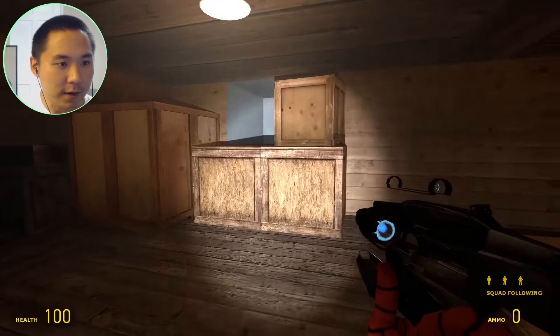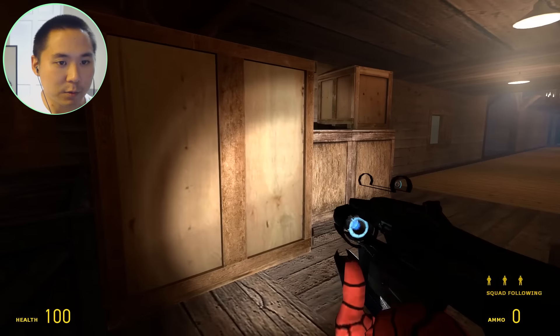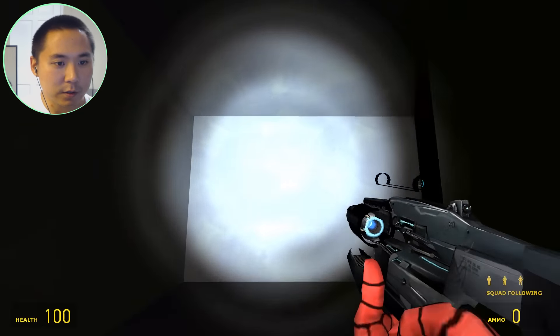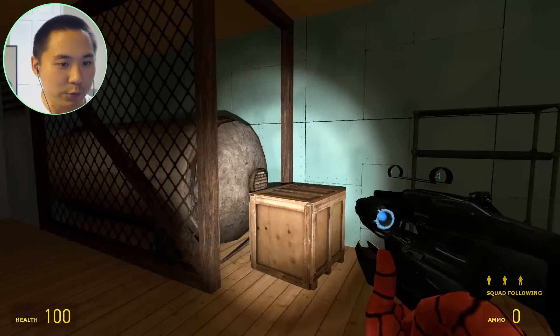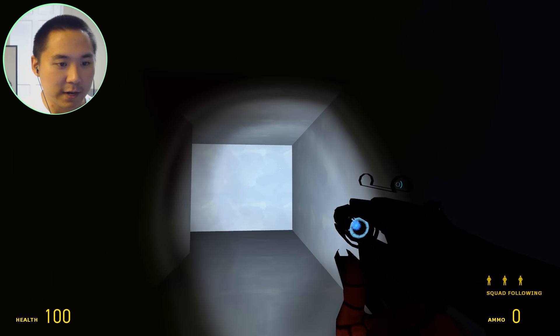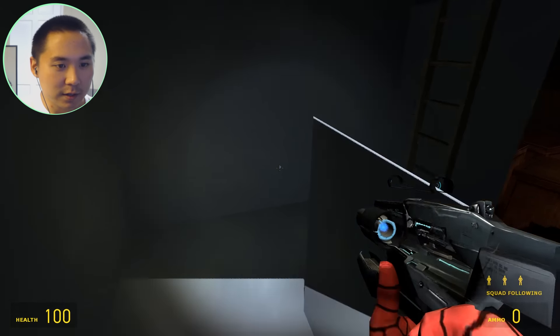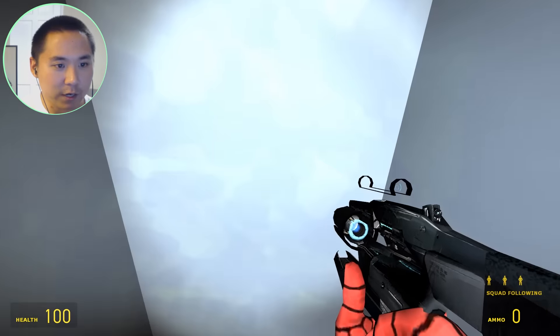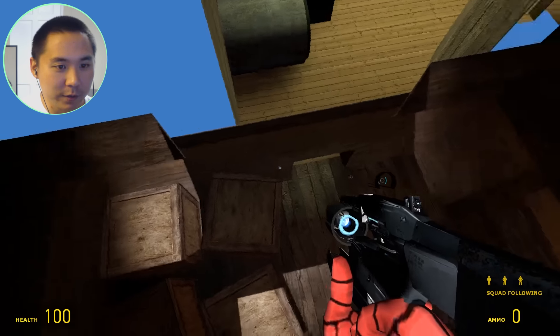We're making sure the storage place back here is all good. There's a secret little storage thing up in here. I might have to clip through here, but this is kind of like a secret kitchen back here. Oh my gosh, there's a secret ladder up here — what the heck, how do you even know about this?